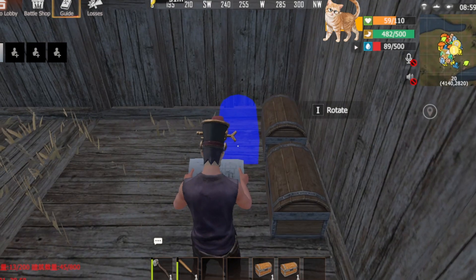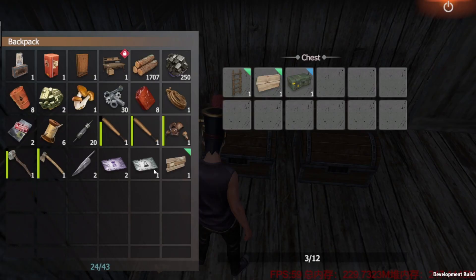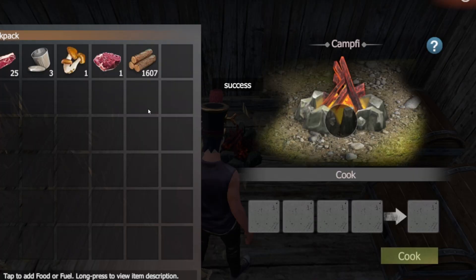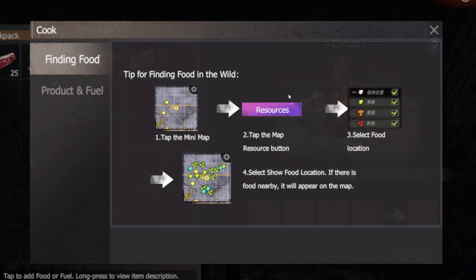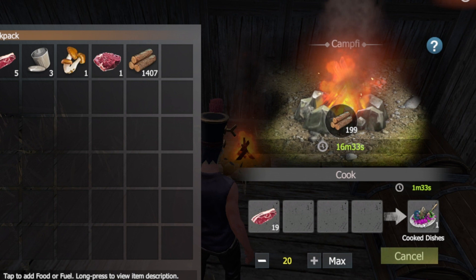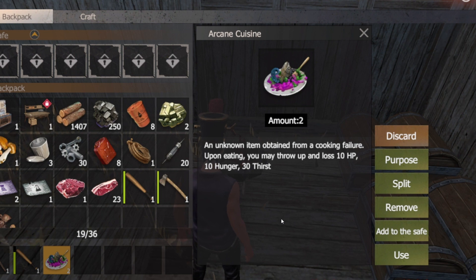Now, let's craft some wooden chests to efficiently store your loot. And while we're at it, let's create a campfire to cook some food and restore our health. Some recipes can be checked on the interface of Cook. You can find cooking recipes in the cooking interface for confirmation on the ingredients. Alternatively, feel free to experiment with your own recipes. However, be cautious of arcane cuisines as a result of failures, as they can cause you to lose health and stamina.